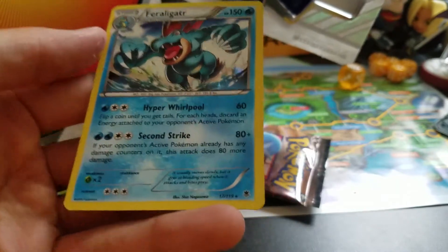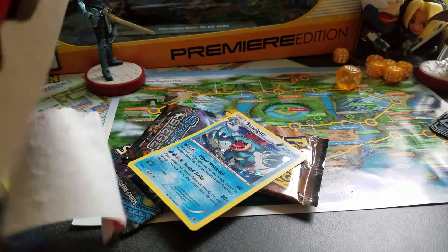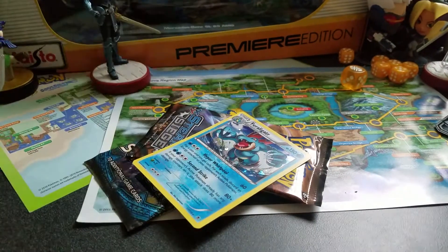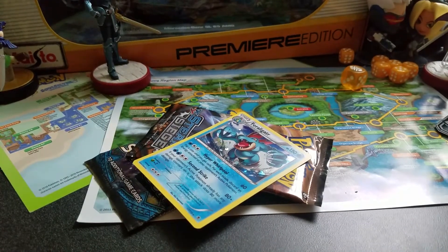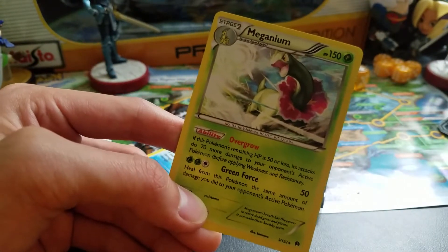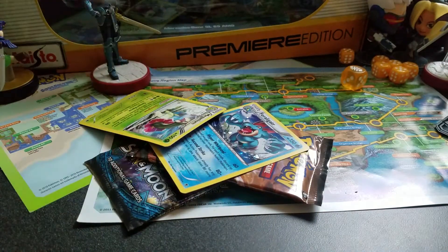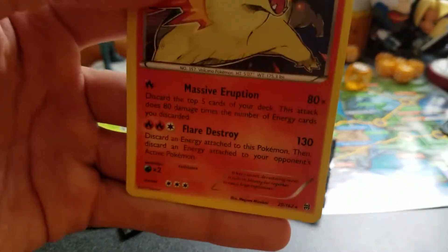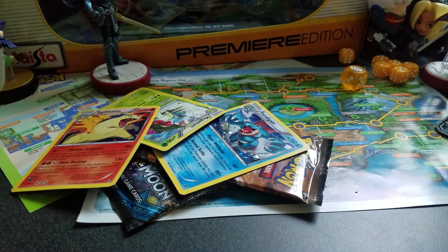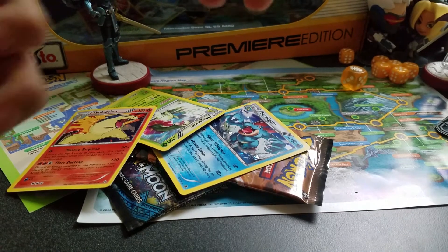I'm not really sure which series that's from — I forgot. I think it might be Roaring Skies, honestly I have no idea. I accidentally damaged this a bit. Anyway, Meganium from Breakpoint: if this Pokémon's remaining HP is 50 or less, its attacks do 70 more damage — that's pretty good. And Typhlosion from Breakthrough. Or maybe Feraligatr's from Fates Collide — I have no idea, that's the dumb packaging.